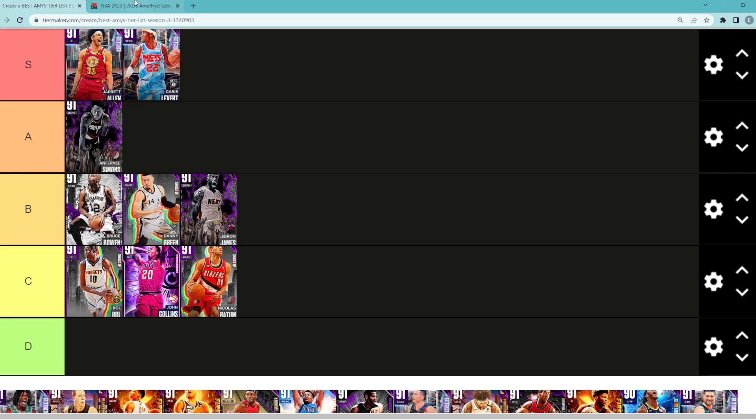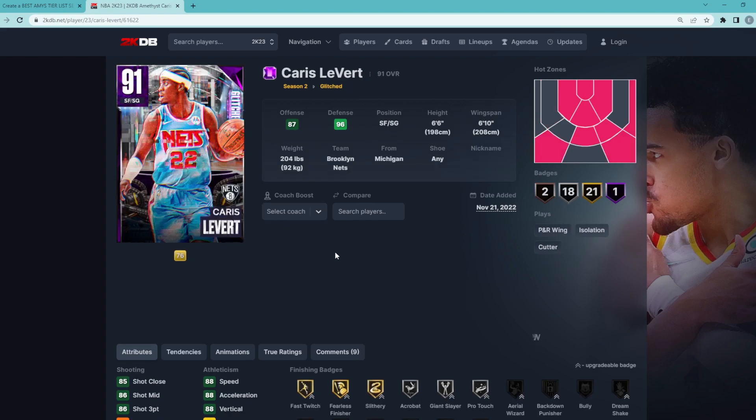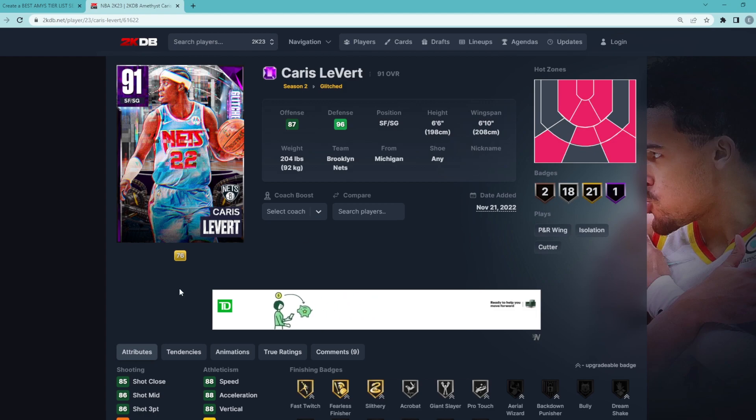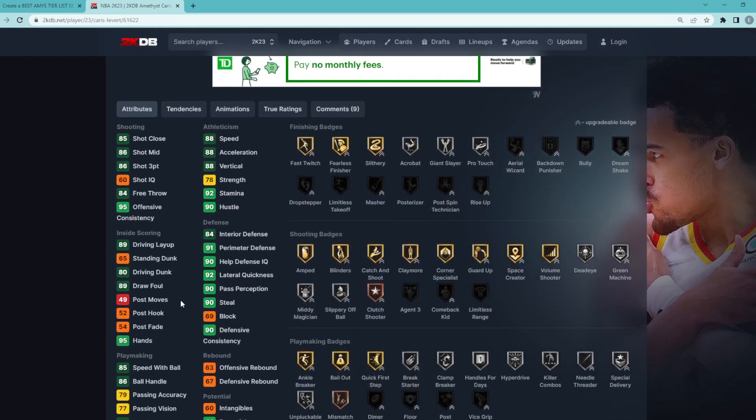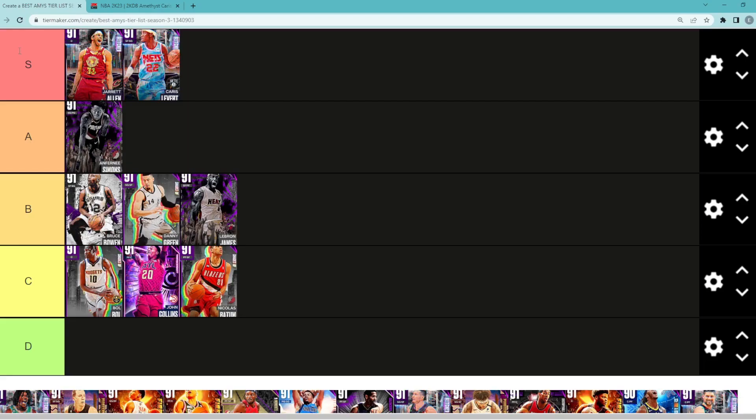Looking at Amethyst Karras LeVert — he's 1,000% going to be in my S tier. It's probably between him and Jared Allen for the best Amethyst card in the game, because this LeVert is an absolute beast. He's a small forward/shooting guard, 6'6 with a 6'10 wingspan. He can play some defense: 90 steal, 92 lateral quickness, 91 perimeter, with an 84 interior defense. Only a 69 block, but block isn't that necessary this year, especially on your shooting guard. The card is very well-rounded — 88 speed, 88 acceleration, 86 three-ball, 86 mid-range — and he has a really good jump shot and the MJ dribble style. So Karras LeVert is definitely going to be in my S tier and is probably the best or second-best Amethyst card in the game.